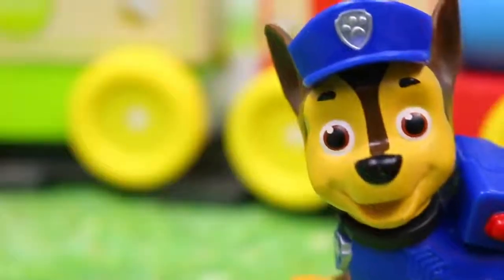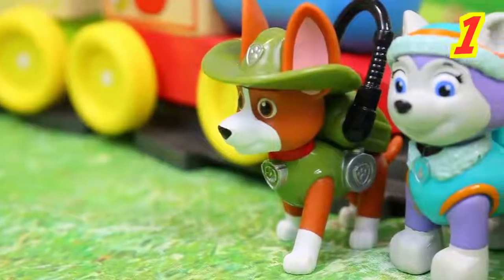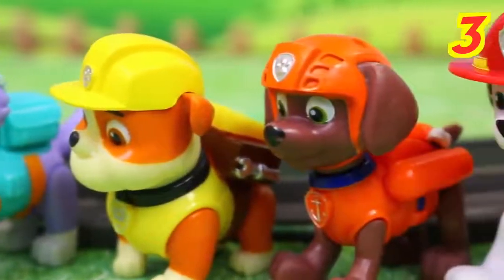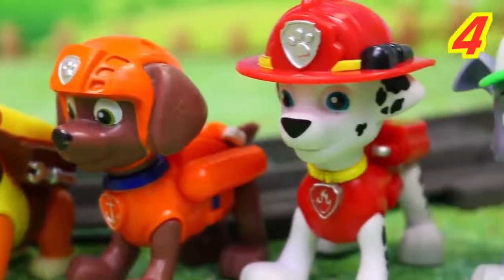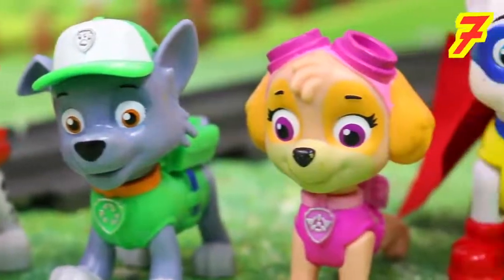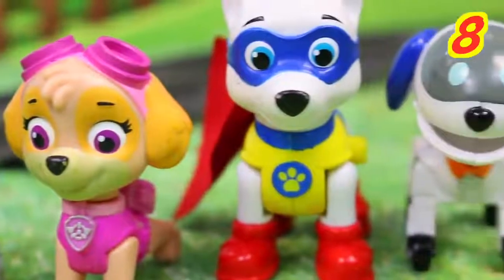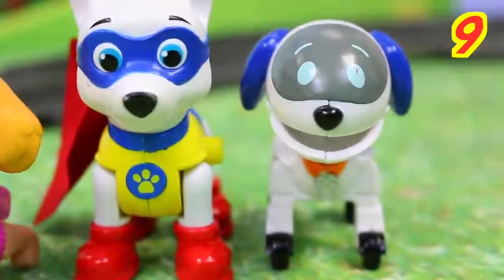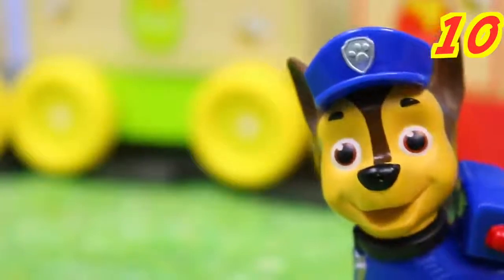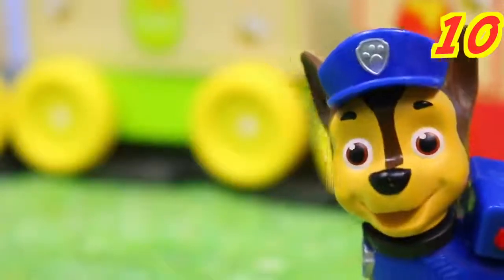Now let's see how many pups there are. There's one — that's Tracker — Everest is two, Rubble is three, Zuma is four, Marshall's five, Rocky is six, Sky is seven, Apollo is eight, Robodog's nine, and me. That makes ten. Ten pups and only five seats — but who's gonna get which seat?